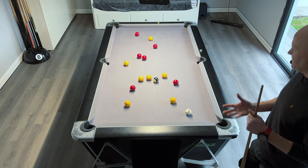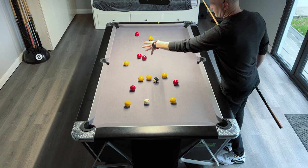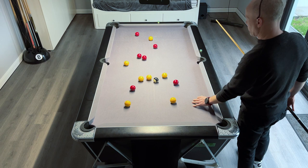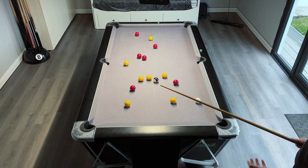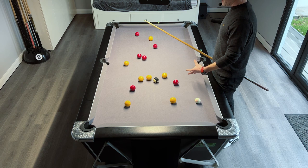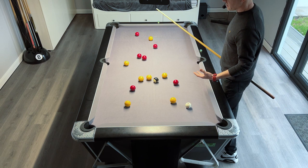Sometimes it might be that you can't get a snooker and you're just looking to make things difficult for your opponent — not leave them a shot. For example, if we ended up over here we're leaving a shot on the red, and over there we're leaving a shot on the red too, so we don't want those positions. But if we could leave the cue ball in a position where they can hit several of their reds but can't really pot anything, sometimes you just have to settle for that and wait for things to develop.